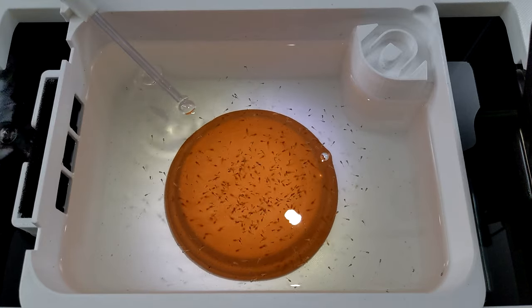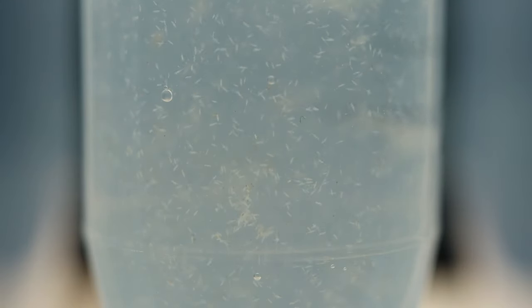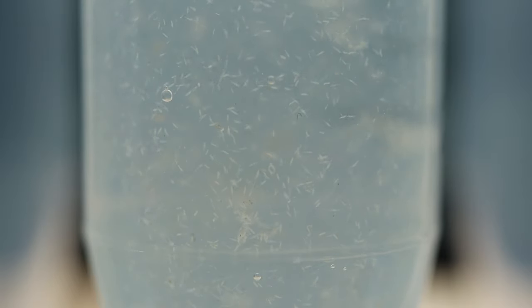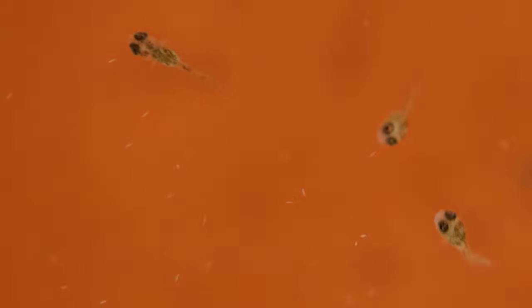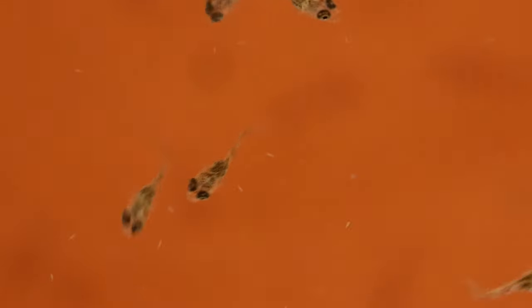First I start with much smaller foods. One of my favorite early fry foods are paramecium — they're small, easy to see, and they move constantly which makes them very appealing to the fry. I release them into the tray and let the fry hunt them down. This is my way of making absolutely sure they get some calories, and at this point that's really all that matters. There's very little waste involved in feeding paramecium, and I've actually taken to turning the water off for a while to keep them from escaping the container and to slow things down a bit.